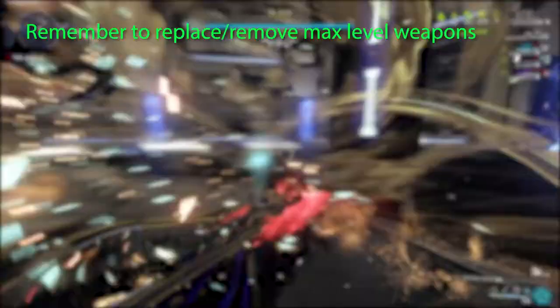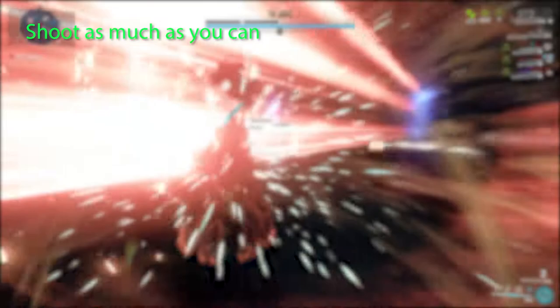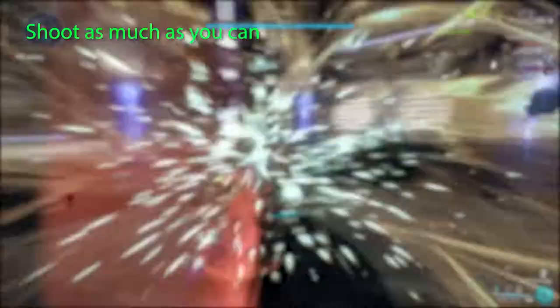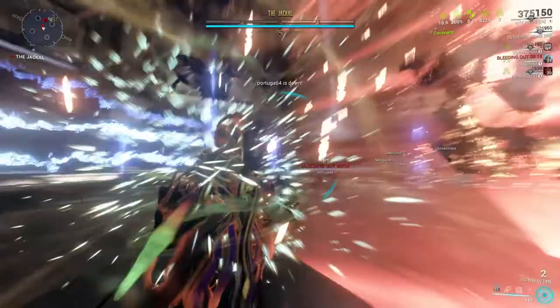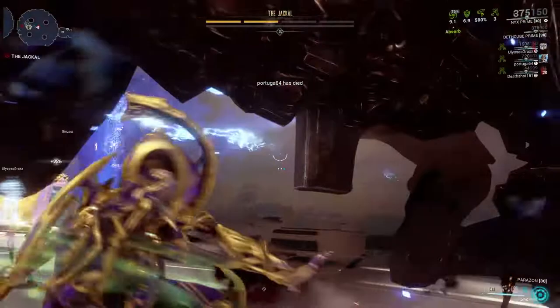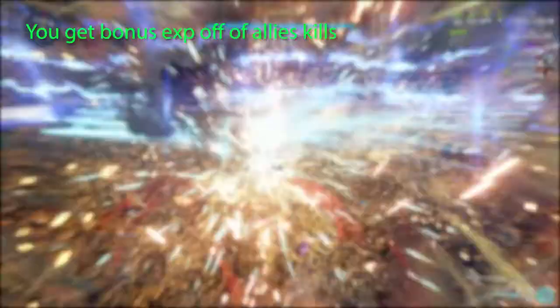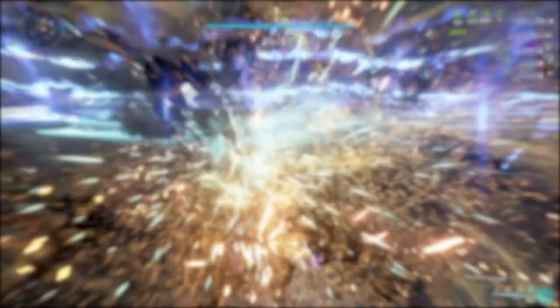If you are not leveling one weapon at a time, remember to remove or swap any weapons that are already max leveled. When leveling weapons, spray and pray — kills equal affinity, and you may end up getting a kill or two regardless of how good the kill frame is. Try to level with a friend or someone who is able to kill lots very quickly, as this will speed up the process greatly because bonus experience is bigger than regular experience. Use boosters and a Kavat whenever you can to save time.